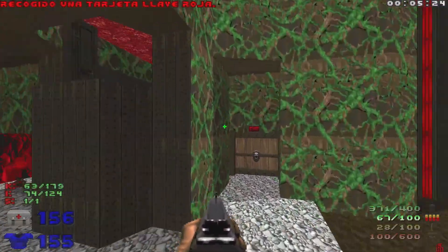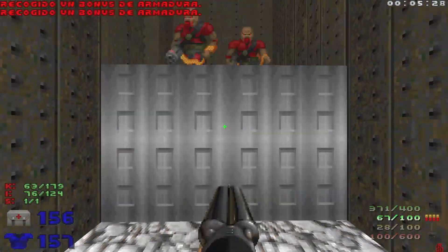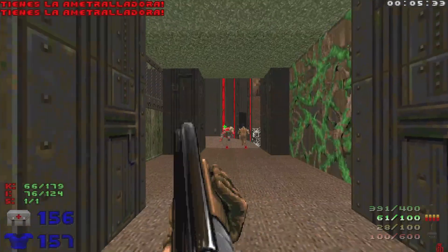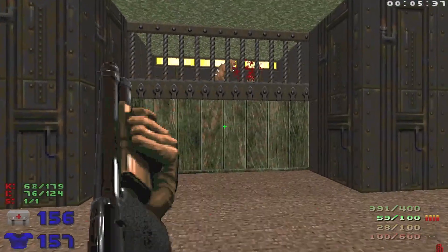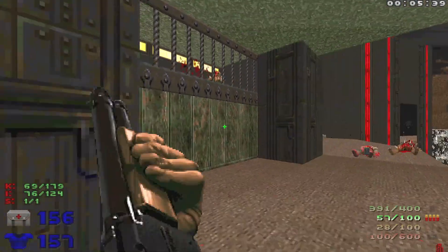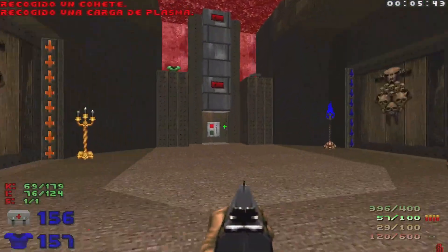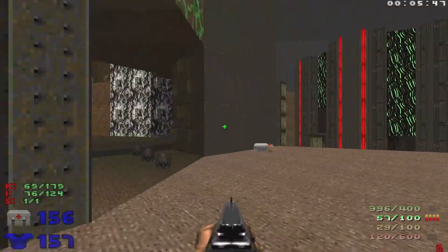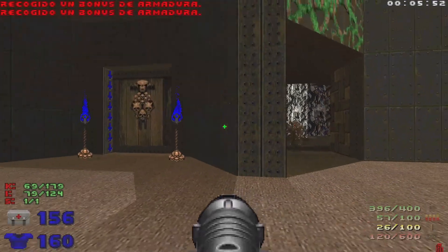With the Red Key, we can open up this door right here — it says Exit, and you'll see why in just a second. Because when we go up here, the exit is right there. You can actually exit this level at this point if you just want to go for a quick completion. But of course we're going for 100% of everything, so let's head over here.